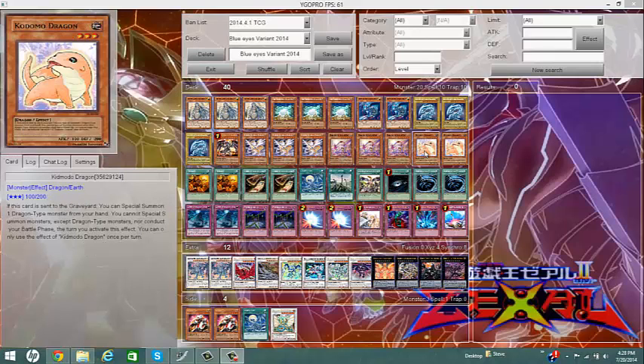And finally, Koa'ki Meiru Drago. Koa'ki Meiru Drago is like: if you attack me, a dragon will be coming to my field — hopefully not Blue-Eyes for my opponent. The only downside is that I cannot special summon any monster except Dragon-types, nor can I conduct my battle phase the turn I activate this effect, and I can only activate it once per turn. So I can't have two on the field and get two dragons for free.